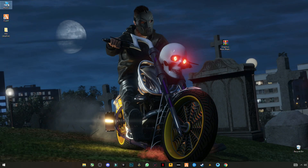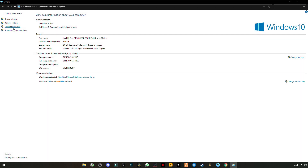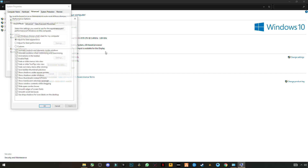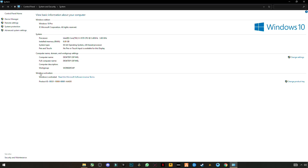Go to My PC, right-click on an empty area and select Properties. Go to System, then Advanced System Settings. Under the Advanced tab, click Settings under Performance. Choose Custom and uncheck all the boxes. Click Apply, then OK, and close it.